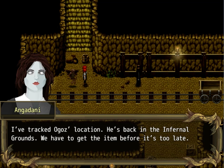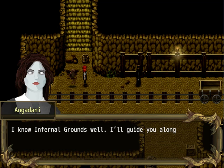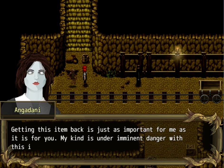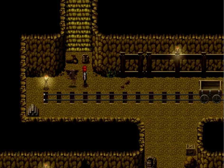We tracked Ogasus's location — he's back in the Infernal Grounds. We have to get the item before it's too late. So where's the Infernal Grounds and how exactly are we to do that? Ogasus is a notorious criminal with enough goons under his command to kill us 20 times. I know Infernal Grounds well — I'll guide you along the safest route. We don't need guidance, we need manpower. We might have to use the element of surprise. I am not leaving this job empty-handed. Getting this item back is just as important for me as it is for you. My kind is under imminent danger with this item in the wrong hands.